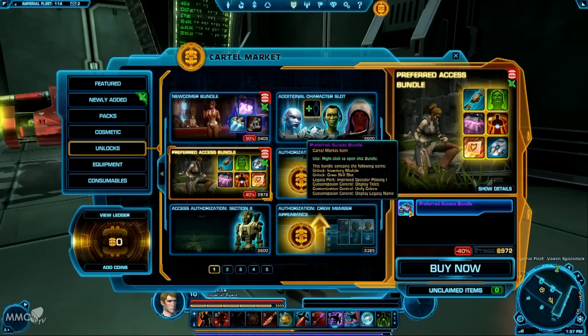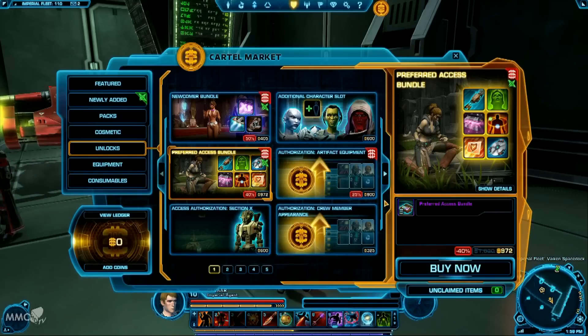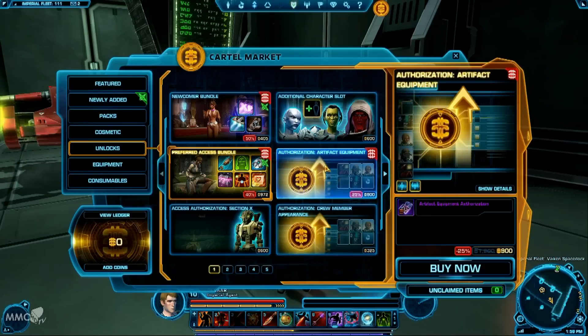To be a preferred access player, I think you have to have spent a certain amount of money on the game — either by buying cartel coins or being subscribed. I originally was playing this game when it first came out as a subscribed member, recently stopped and cancelled my subscription, and when coming on to test this, my account is now registered as preferred access. So if you've been subscribed and then go F2P, you have some of the preferred access features. It includes little things like getting the sprint skill — whereas if you're playing F2P, you don't get sprint and have to walk really slowly everywhere.